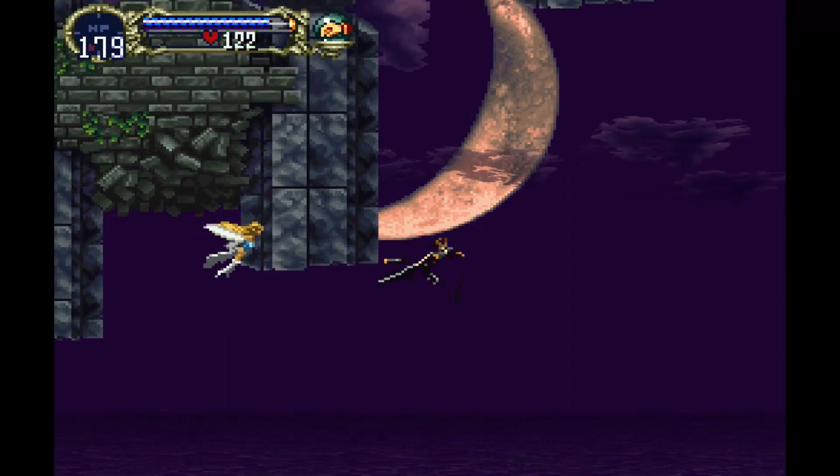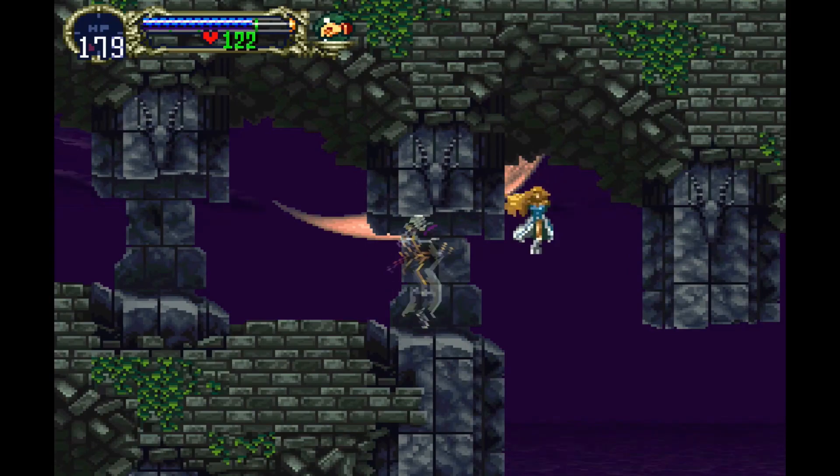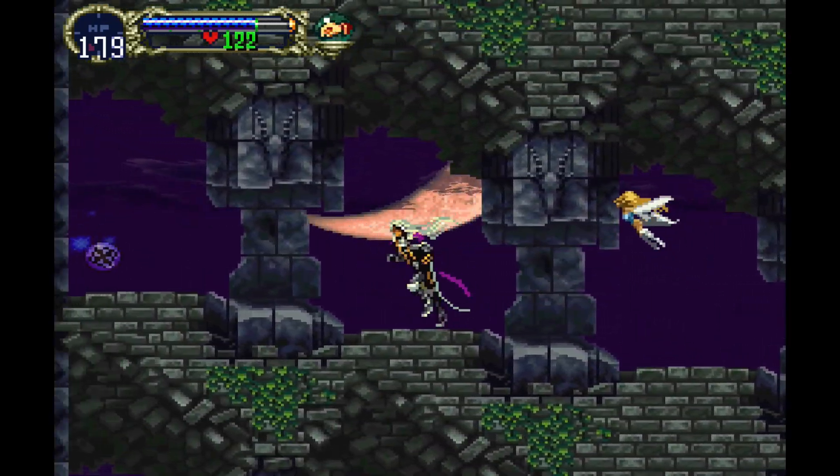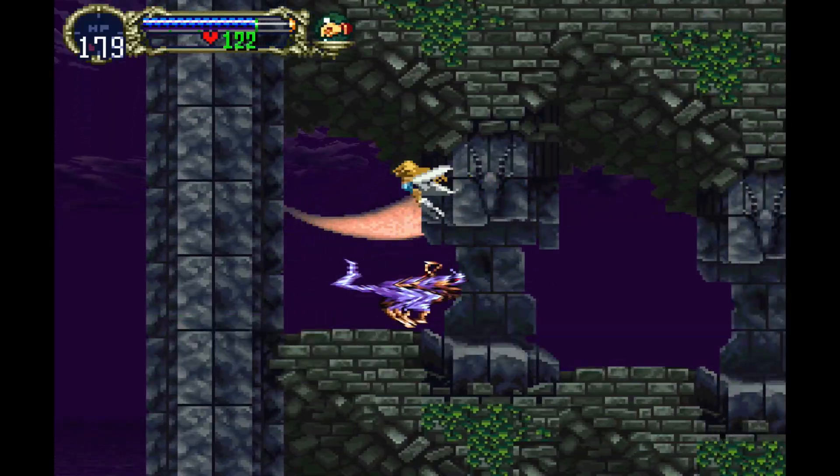Next up is the Power of Mist, and this is available in the Castle Keep. In order to get this, you need the Bat Transformation. This is right above where you get the Leap Stone, so if you know where that is, head here and then get the Power of Mist. It's tucked away in this little corner.